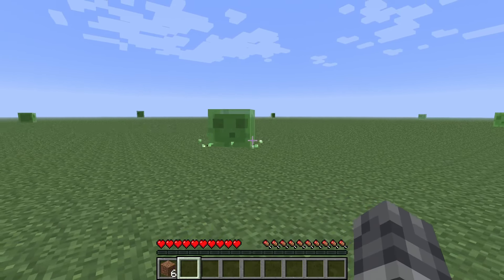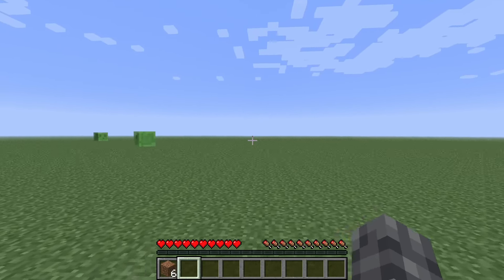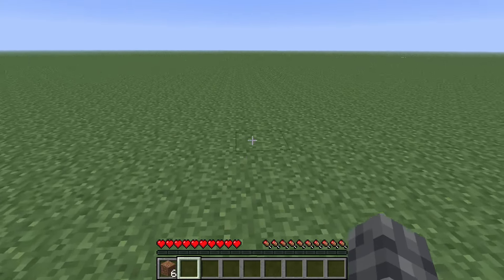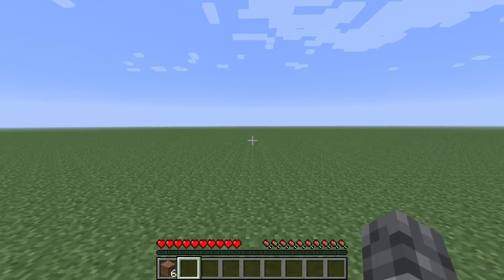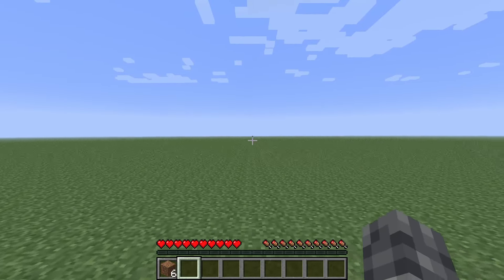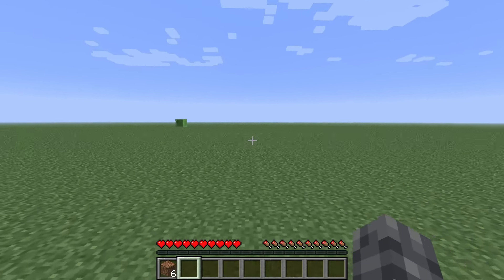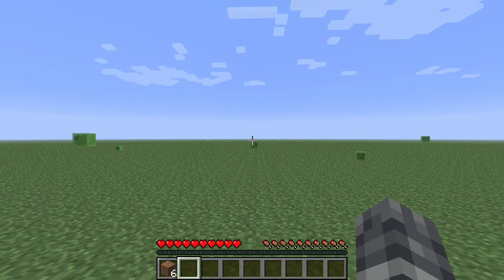The next thing I'm noticing is that we are in one biome here. Notice how the grass doesn't change. Normally in the world there are biomes, and depending on which biome you're in, you get a slightly different grass color. There's none of that here, so I presume there are no biomes. What does that mean for structure generation like villages? Well, we'll have to wait and see. But I think the first priority has got to be food — we need some passive mobs because I think passive mobs are going to be the key to survival out here.